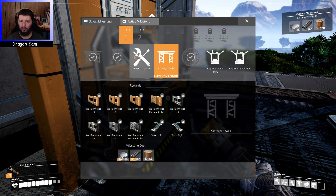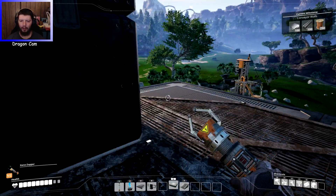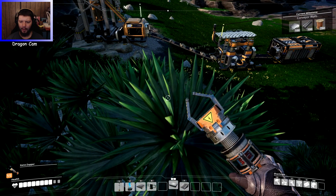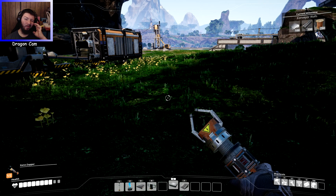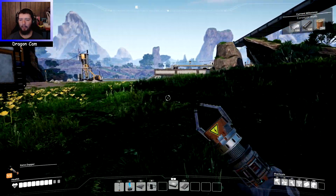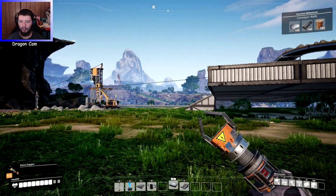What am I working on — conveyor walls? That would be nice, actually, very nice. Oh, conveyor walls, perfect — because I want a three-pack there. I think I'm actually going to give myself a little more room for storage than I did in my other world, so it looks cleaner. I do kind of like how it looks. Let's clean all this up first.